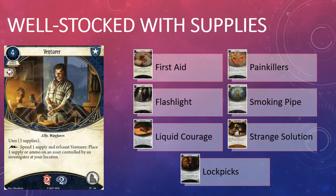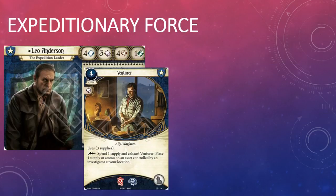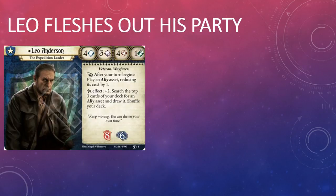While I like Venturer's ability to dish out extra supply and ammo tokens, I don't think he's going to replace Beat Cop, Guard Dog, or Brother Xavier in most Guardian decks. The ally slot is one of the most competitive in the game, and four resources feels like a lot to pay for an ally who doesn't have a huge impact on your board state. But Venturer wasn't really designed with all Guardian decks in mind — he was designed to work with one particular Guardian: Leo Anderson, an expedition leader who has a penchant for returning from obscure corners of the globe with far fewer men than he left with.